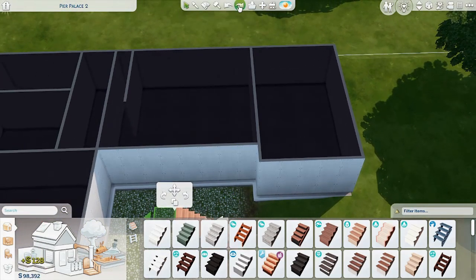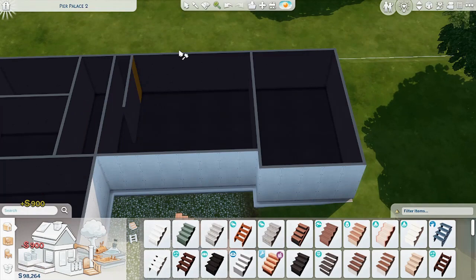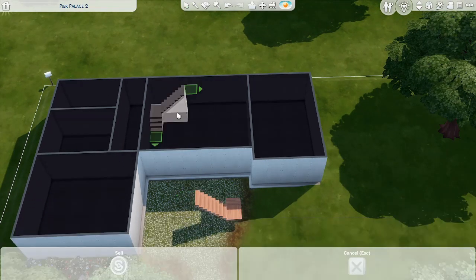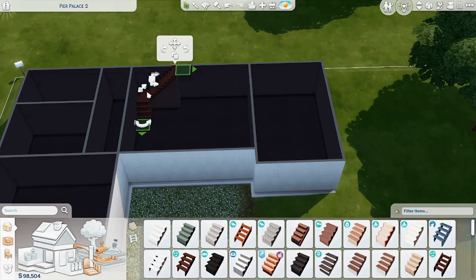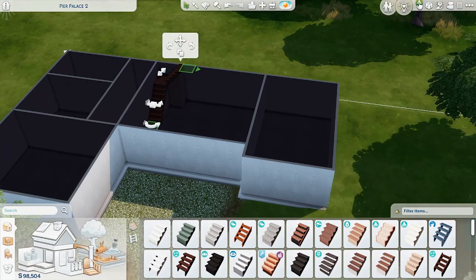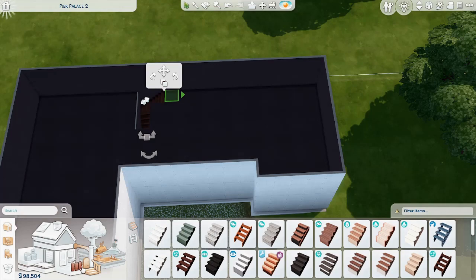Actually get rid of this wall — no, not that wall, this one. I can't make you longer. I hope the Sims can get up those stairs — they should be able to. Yeah, okay, and then I can cut this off. I don't know why I deleted that wall, that was stupid.